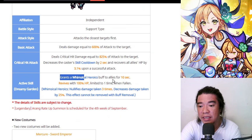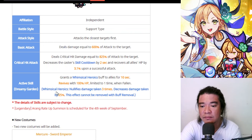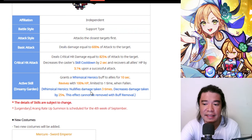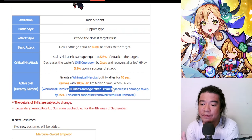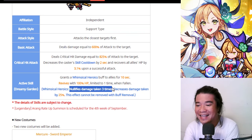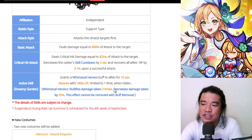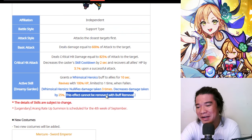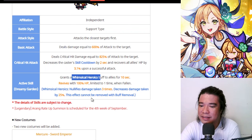It grants the Whimsical Heroics buff to allies for 10 seconds and revives with 100% HP — limited to one time — when fallen. The Whimsical Heroics buff nullifies damage taken 3 times. Compare that to Soy, who has only 1 time damage nullification — this unit has 3 times. This is pretty decent in PvP. In addition, it decreases damage taken by 25%, and this effect cannot be removed with any buff removal. I love this.